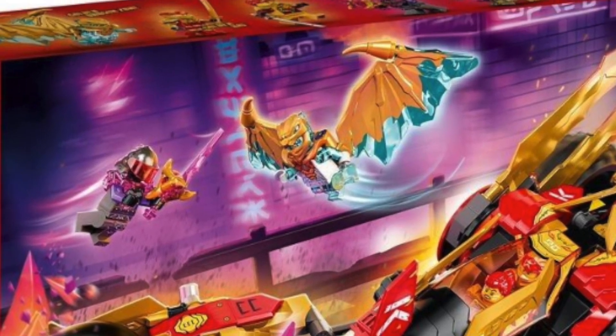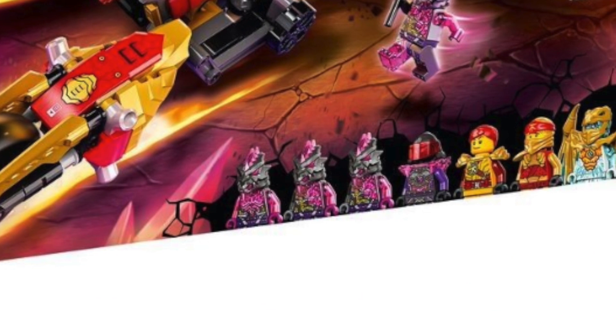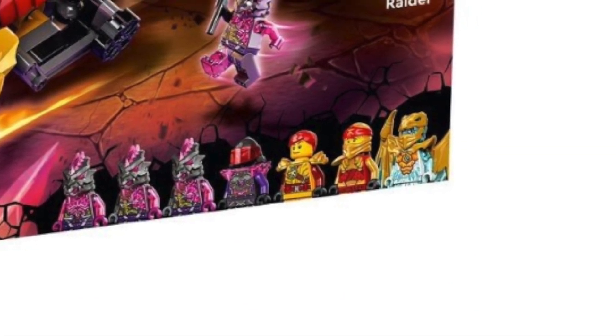The golden winged Zane figure is officially my favorite golden wing figure. Mr. E is going to lose against Zane because Zane looks super powerful and cool. Mr. E, on the other hand, looks a little weird — he doesn't look as cool as he used to; he just looks like a general, which makes sense for the season, but he kind of lost his coolness. You're also getting three of those crystal samurai dinosaurs, and Skylor is a really nice inclusion as well.